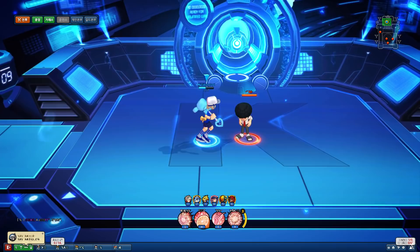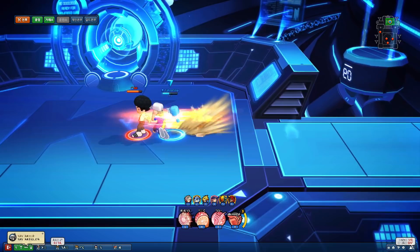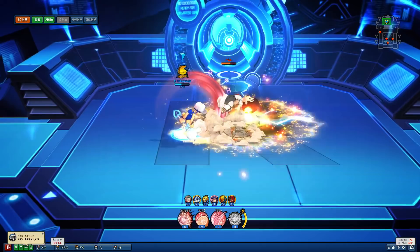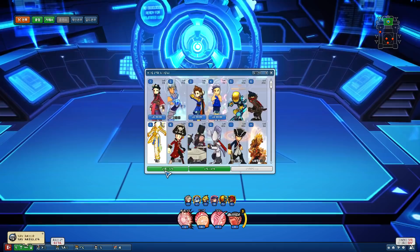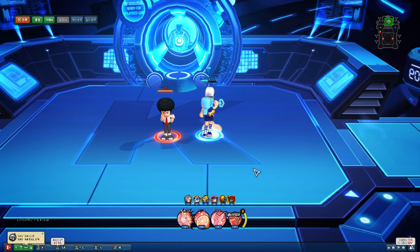Weapon skill: you summon down a little pulse. You can hit people in between this, and it continuously shocks them for up to four times. This will actually lift off grounded as well. It will follow you around so you can be a little more mobile. It hits everyone in the vicinity — pretty strong weapon skill, I would say. Not too shabby.